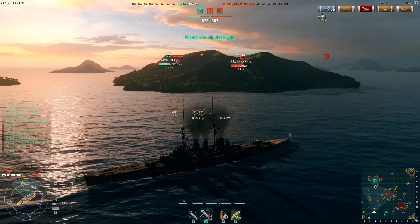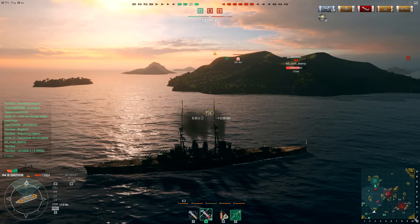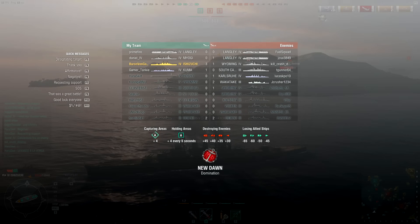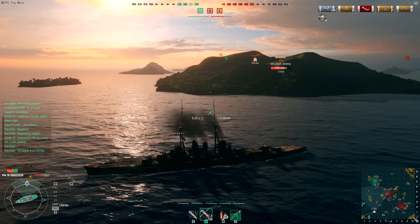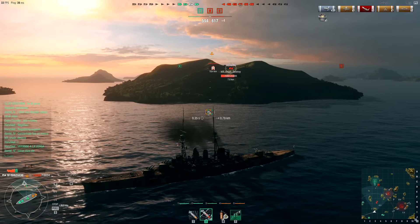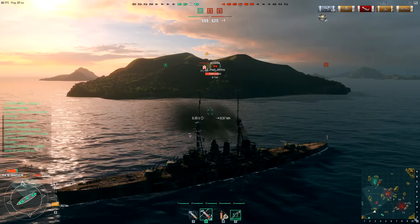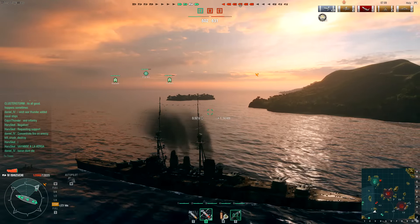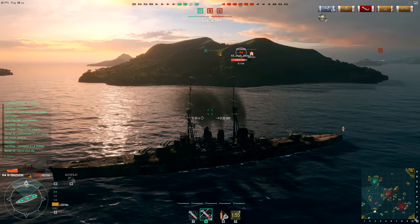I need some health — we'll go full reverse right now. We need as much hit points as we can get. We've actually sniped two DDs. They've got two carriers, so they have the carrier advantage. I'm not sure if we're going to be able to pull this one out. Right now I've just got to survive as long as possible. What is Miyogi going to do? We're buying time. Hopefully these torpedo planes get up — those are the dead ones, so they're not going to do anything.